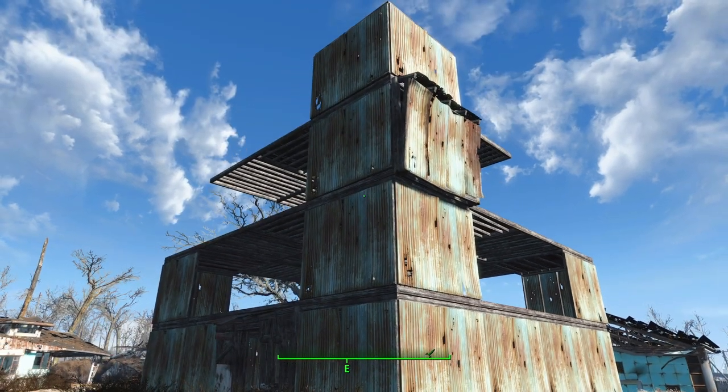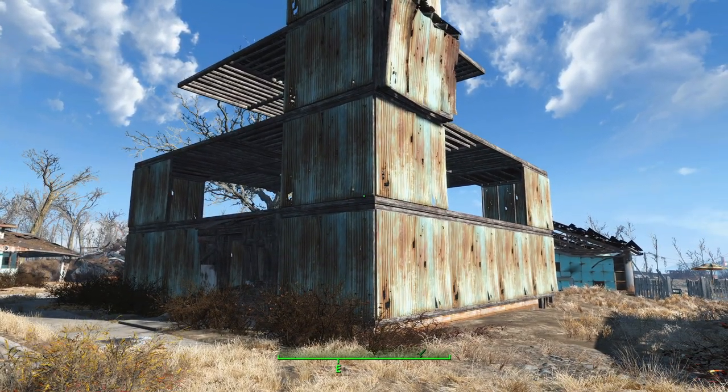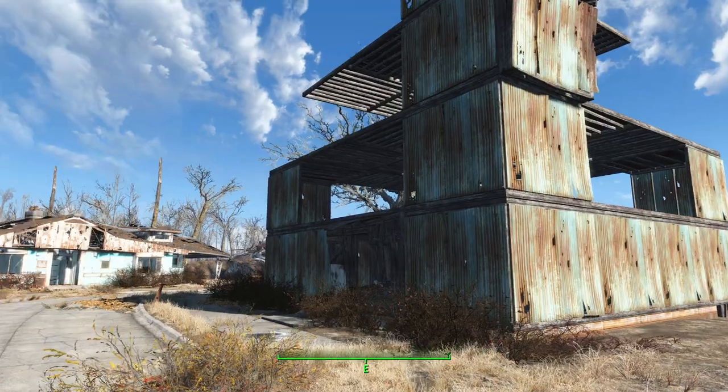Now to actually climb a wall, what you need to do is find a large object that you can pick up and then use that to trick the physics of the game into thinking that you are on a plane that allows you to climb walls.